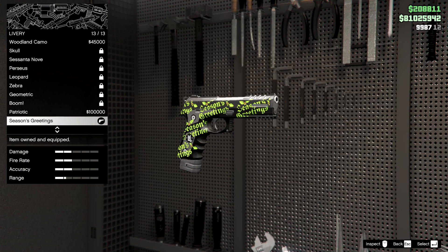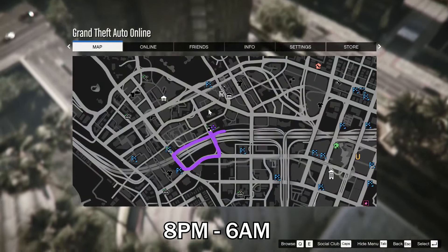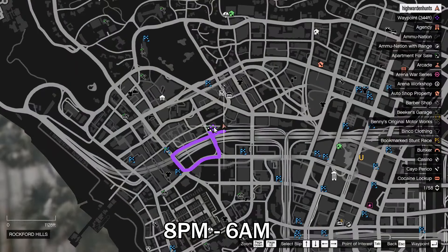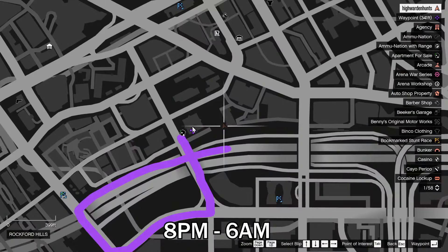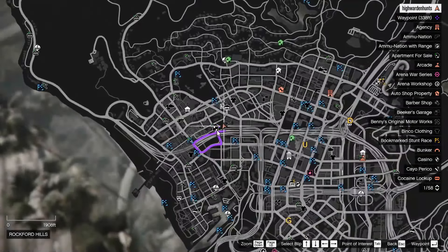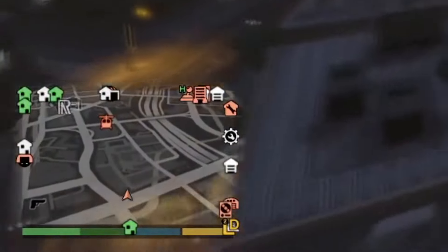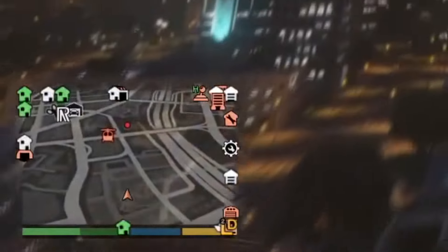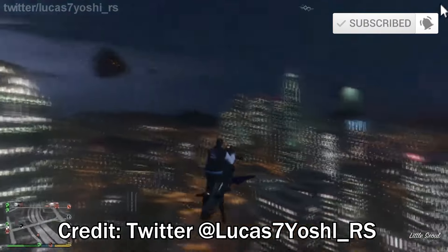Finally we have the WM29 Pistol from last year's event. You need to find this event in free roam, which is called the Maze Bank Shootout Event or the Weasel Plaza Shootout Event, referencing the Die Hard movie. The event will happen between 8pm and 6am in-game time. You can do it in an invite-only session, however you'll need at least one more person in your session. You'll see a red blip on your minimap to indicate that the event has started.